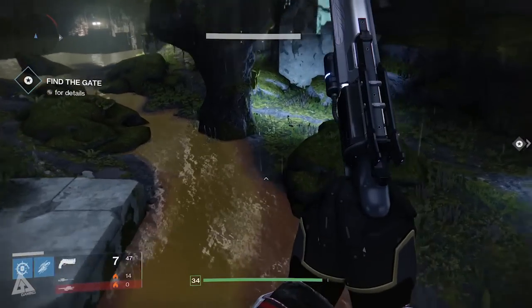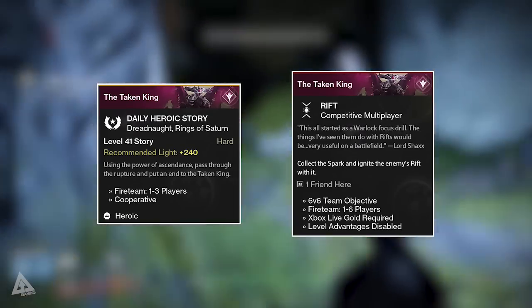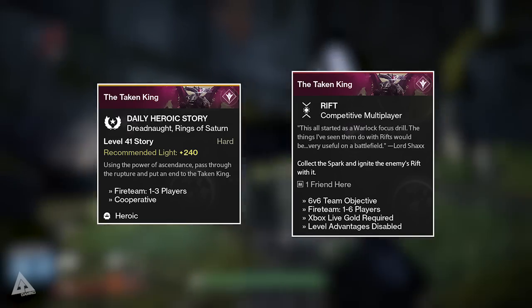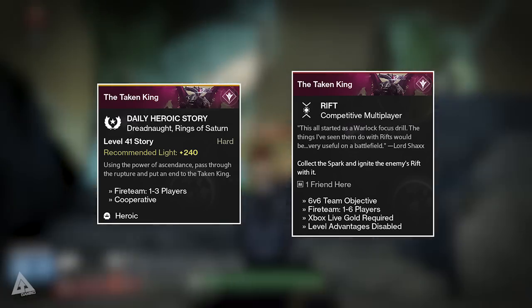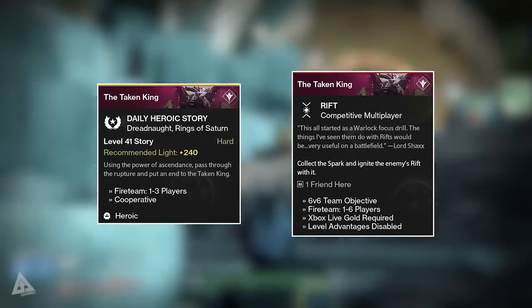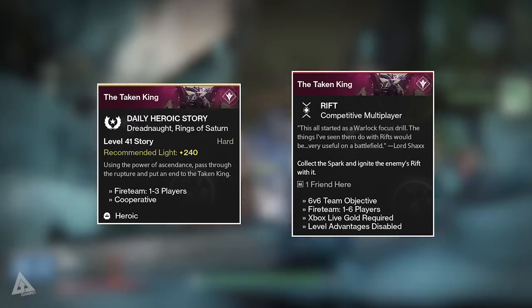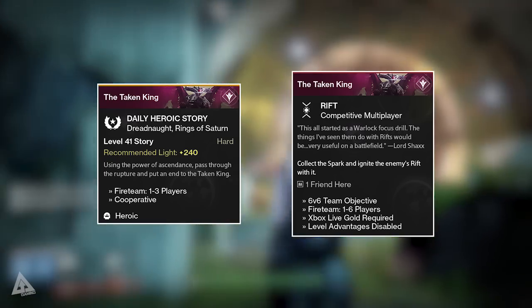First up you have your daily activities — the daily heroic story mission and the daily crucible match — each of which will award you with 15 legendary marks. Here's the kicker though: those two are actually account-wide, so you can't log on as your second or third character and do the dailies again for another 15 marks. As it currently stands, that's 15 per day from the mission and 15 from crucible, then you have to wait till the next day.